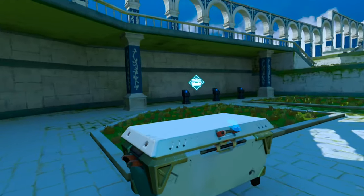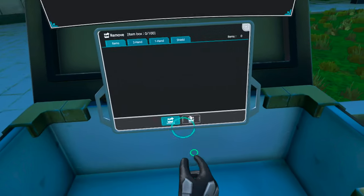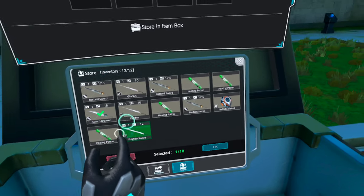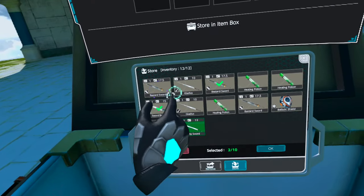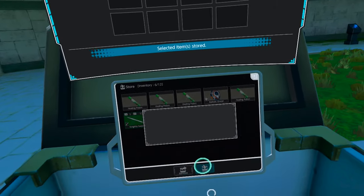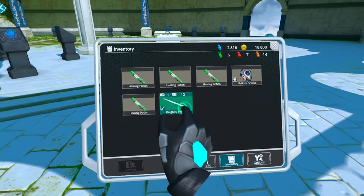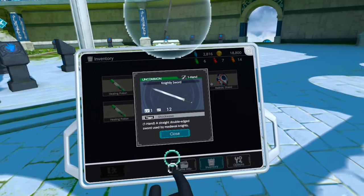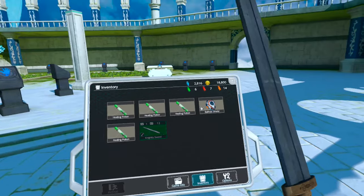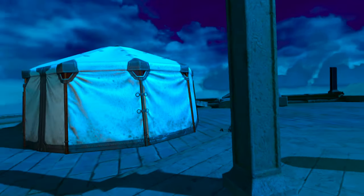It brought us back to camp so we can store our stuff before we go off on another adventure. We're going to store a lot of items and keep our knightly sword. This is an uncommon one-handed weapon — this is what we're going to use moving forward with our ballistic shield. We're back at camp and about to jump in for another run.